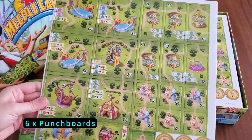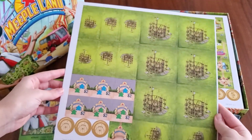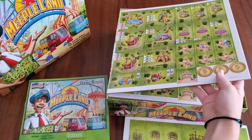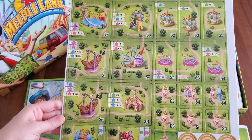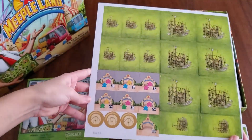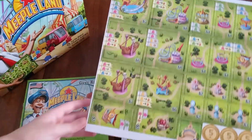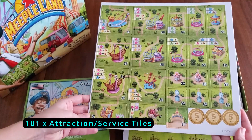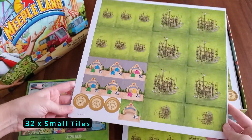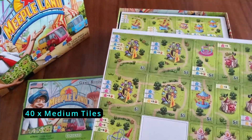We're going to go through tons of punch board. Got all the different sizes of attractions — there's the backside; they look like they're being built, scaffolding mode. Got some money at the bottom — some fives. There are 101 attraction and service tiles in total: 32 small tiles with adverts on the back, 40 medium, and 29 large.